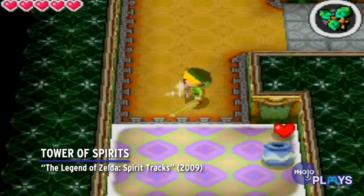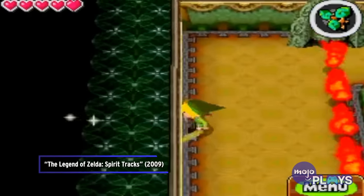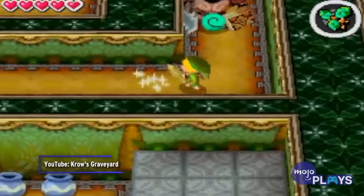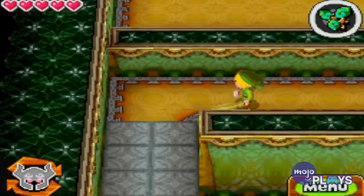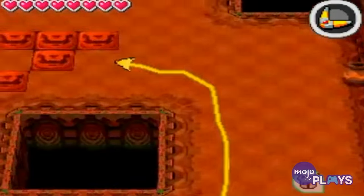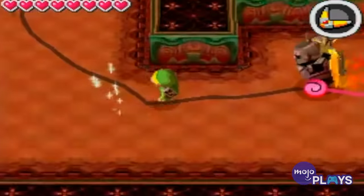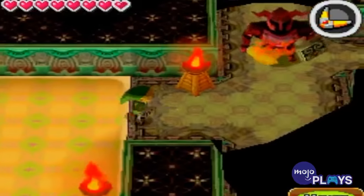Tower of Spirits, The Legend of Zelda: Spirit Tracks. Like the previous entry, the Tower of Spirits is a centralized dungeon that must be revisited several times throughout the game. It does feature some improvements, like being able to skip over previously played sections and using new items to progress further into it. However, it has its own issues.